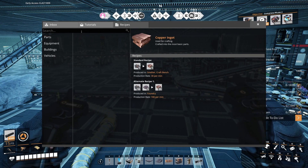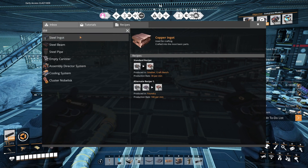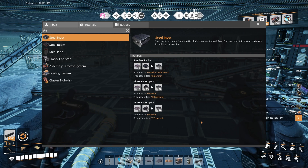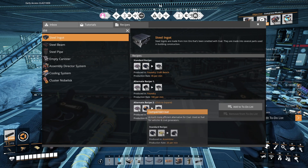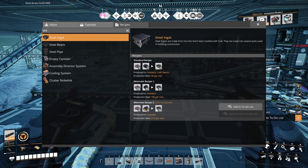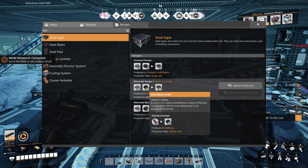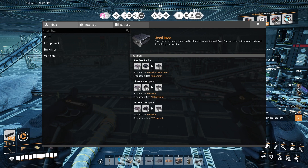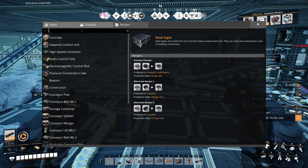Next, an alternate steel ingot recipe — there are a couple of those. One mixes iron with compacted coal, or we can use different kinds of coal. We have that option. The third one is rubber concrete — limestone and rubber, which we were burning before but now we need it. It's 10 to 9 instead of three to one — three times as fast.